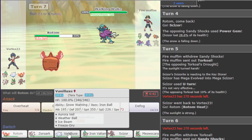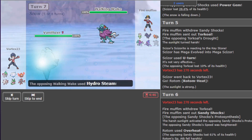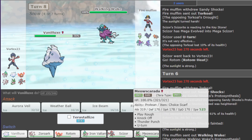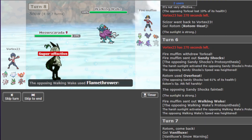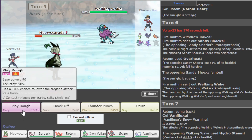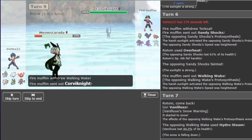Walking Wake comes out. We can make this thing less threatening very quickly by going Vanilluxe — he probably Hydro Steams here but it won't get the boost. That does a decent chunk. I'm going to switch here on a possible Torkoal. I can also go Meowscarada and just U-turn — that's not a horrible play. I don't think they would stay in here, so I'll go Meowscarada. They do stay in — I did a lot of damage! We're guaranteed to outspeed. Play Rough picks up the kill, so we click it. Corviknight comes out — no Rocky Helmet. I'm going to go Rotom-Heat here.